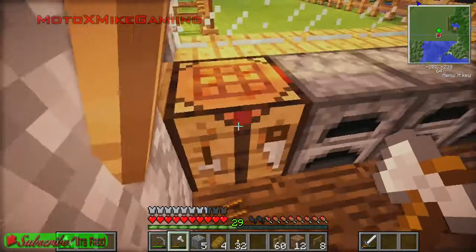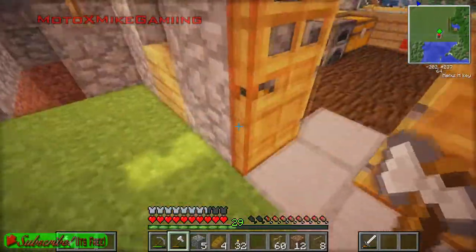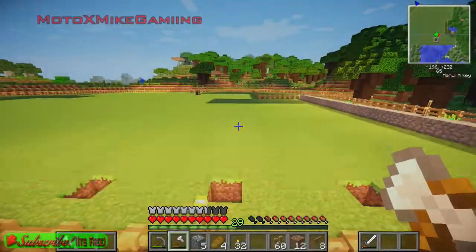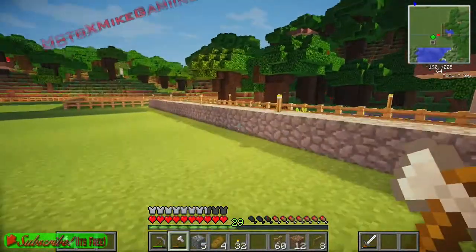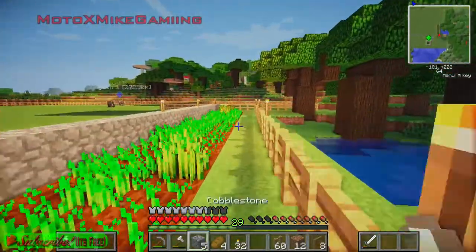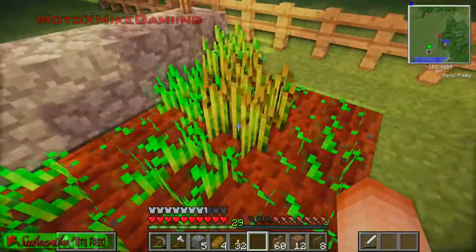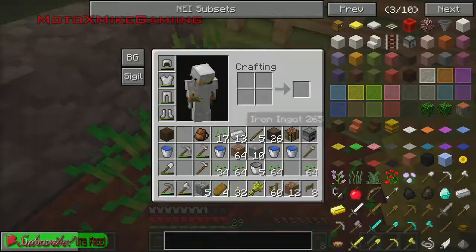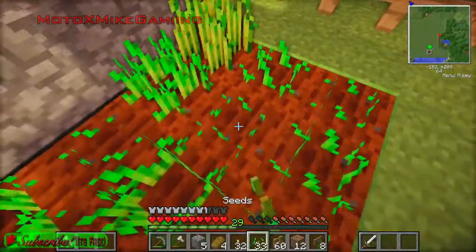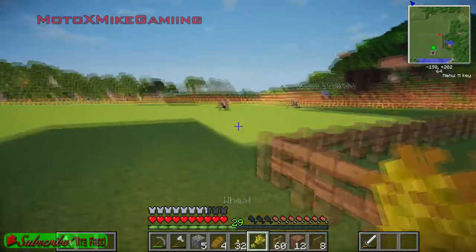Eight fence gates — that should be enough for now, it's plenty. Let's head back over to the little cow farm here. I'm gonna have to wait for some of this wheat to grow. Oh, I think that one's done — yep, this one's done. As long as I don't get the cows in there stamping on my crops, we're good.